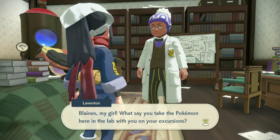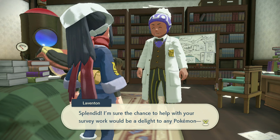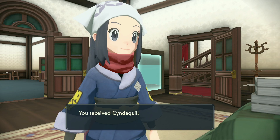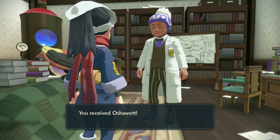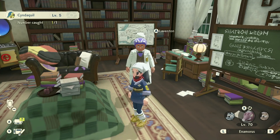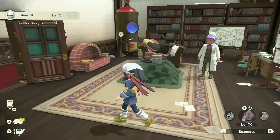Go back to the Professor, and you'll be able to grab the other two starters you did not begin with. You can get all starters through time distortions in various areas, and those can be shiny. However, these ones from the Professor cannot be shiny — but it's a nice free gift if you didn't manage to get them before.